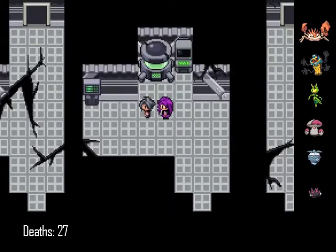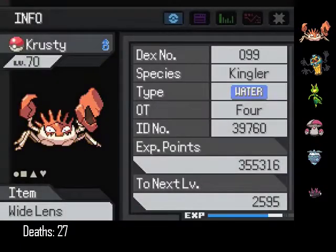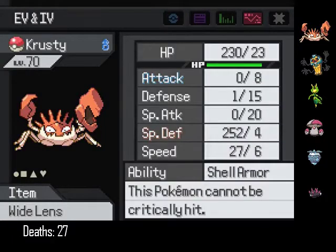We have to fight Aster and Eclipse. Crusty also has Shell Armor, and I trained it defensively so that I can hopefully set up X items and essentially sacrifice it to Aster and Eclipse as I set up. Crusty is nice because with Shell Armor it can't be crit, so the X items have to be honored. This is what I wanted my starter for.